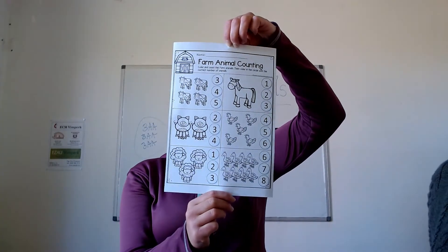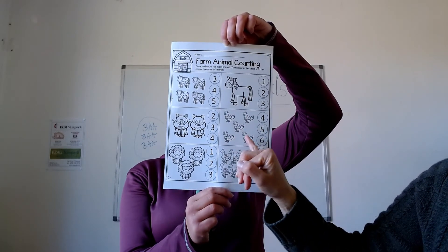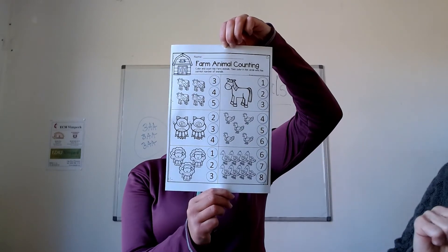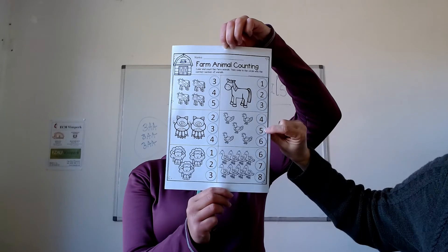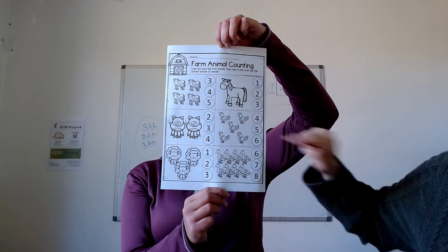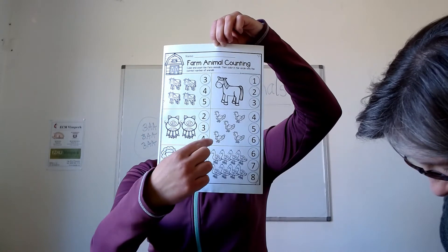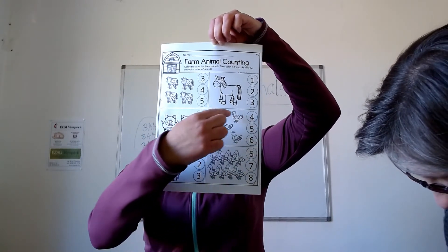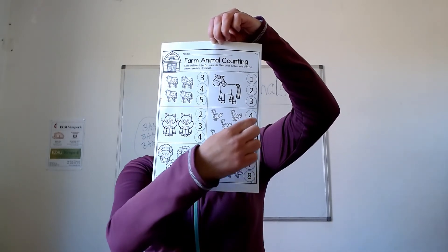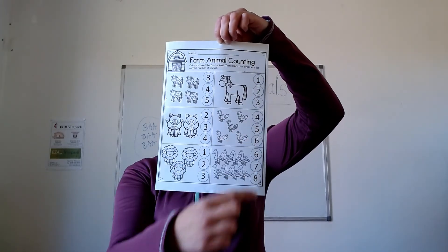Next is roosters. There are one, two, three, four, five roosters. Which one of these is number five? Four, five, six. So number five is here. Tady máme kohoutky. A kohoutků je tu jedna, dva, tři, čtyři, pět. One, two, three, four, five. Které čísličko vybereme? Four, five, or six? It's five. Pět.